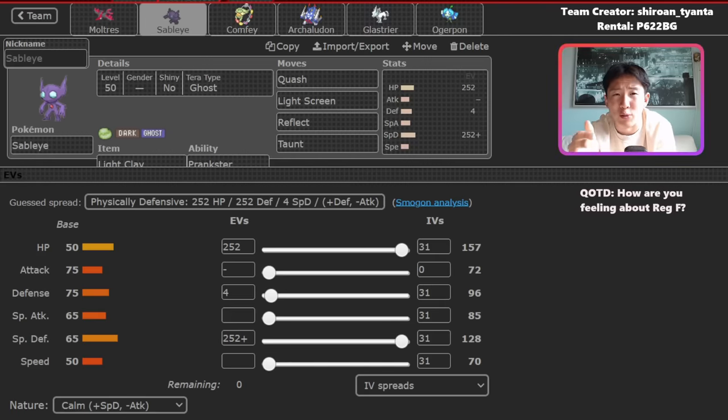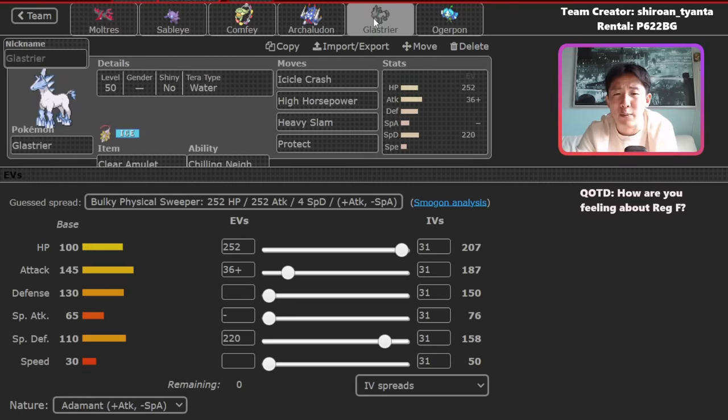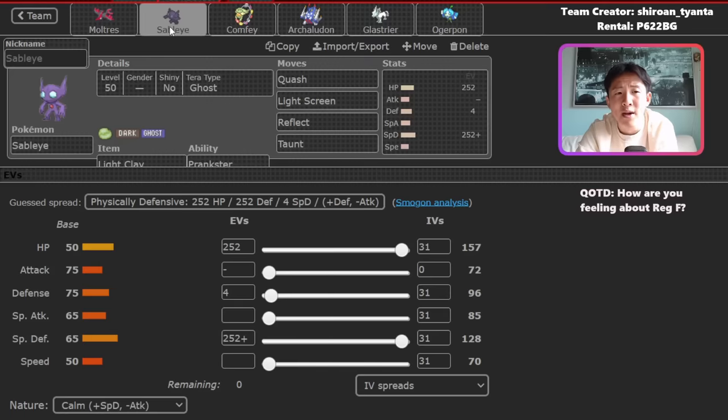You also have Quash, which is a really nice move that forces your opponent to move last. That's really valuable when you use slower Pokemon like Glastrier — you can just Quash your opponent, prevent them from moving, and Glastrier can threaten a knockout immediately. Sableye is one of the primary support Pokemon on this team, and it's running max HP, max Special Defense.